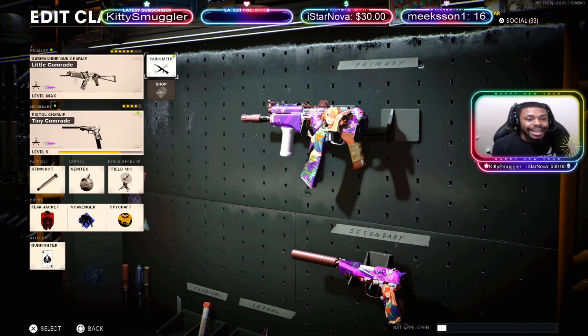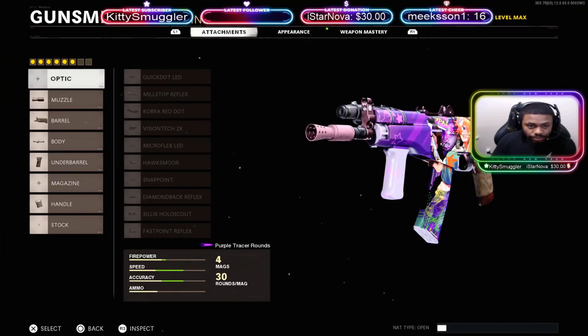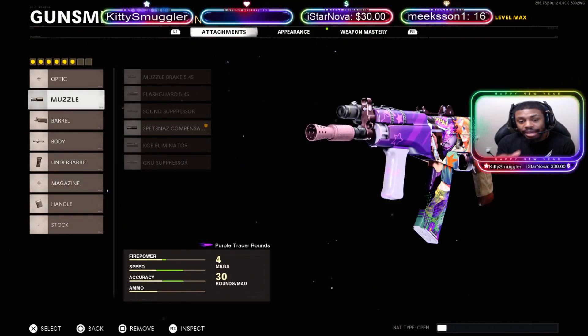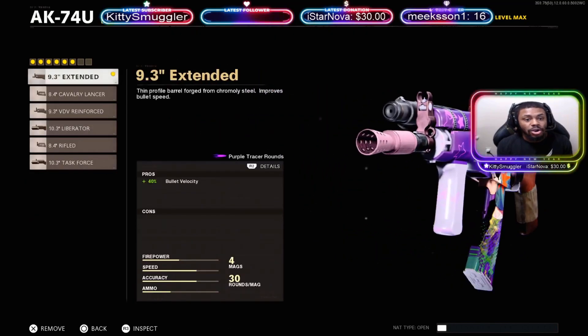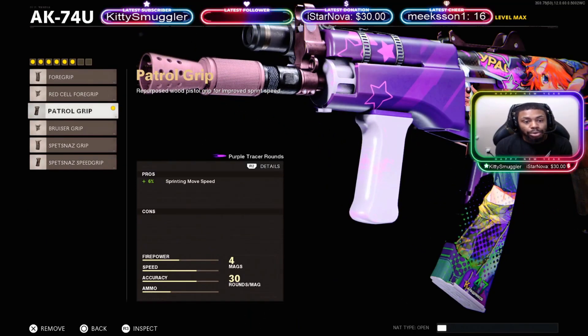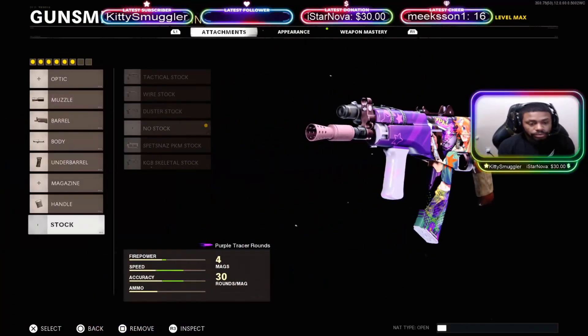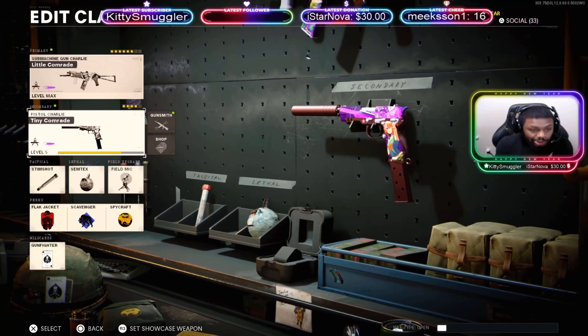Let's go ahead and show you guys the attachments. As you guys can see, we have the tracers on the gun as well — the purple tracers. For the muzzle I basically kept every attachment that comes with the variant. For the muzzle we have the Spetsnaz Compensator, for the barrel the 9.3 Extended, for the body we got Steady Aim Laser, for the underbarrel we got Patrol Grip, the handle we got Serpentine Elastic Wrap, and for the stock I put on no stock.